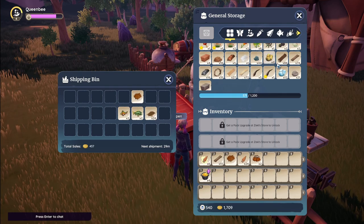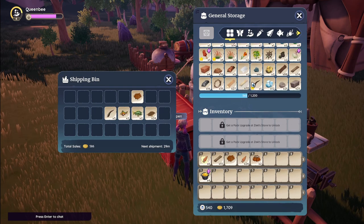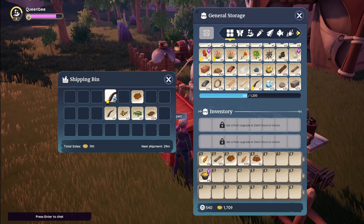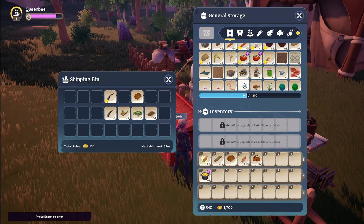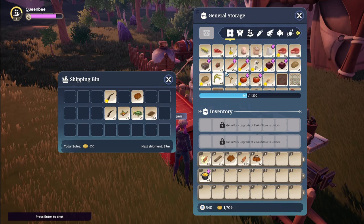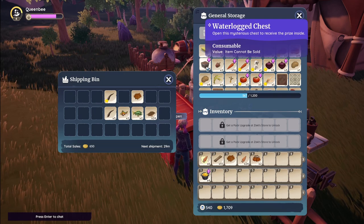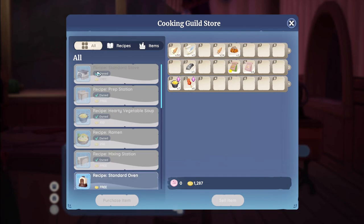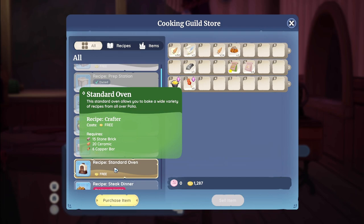One tip I'd always give: when you're cooking food, the cooked item is not going to sell for more profit than the raw ingredients. However, I would always cook your food before selling it, because it gives you cooking XP — it's a nice way of leveling up your cooking skill, and then you sell the items and get some coin.